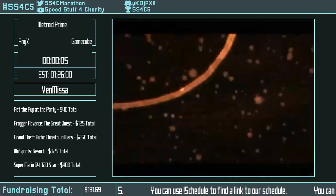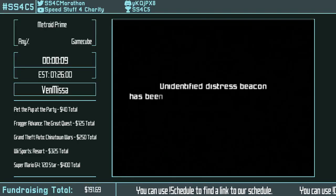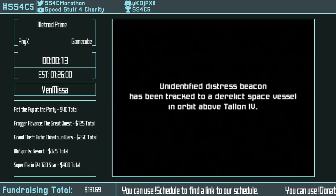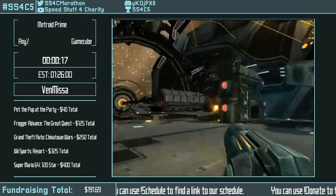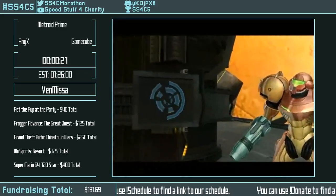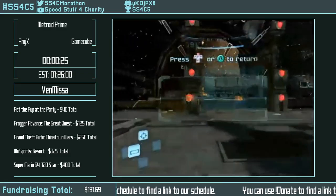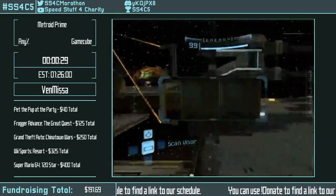Starting right after that, I'm going to be talking about a few movement tech things. The biggest one is called scan dashing. This game does not have any sideways speed cap. What you'll notice is me walking onto something and doing what's called a scan dash off it — for example, off the ship.